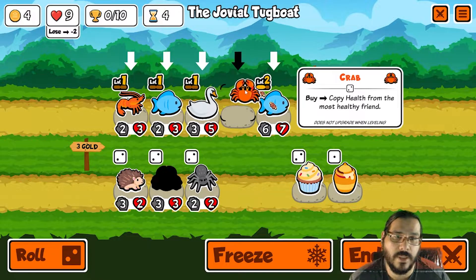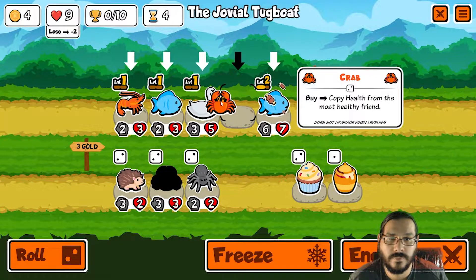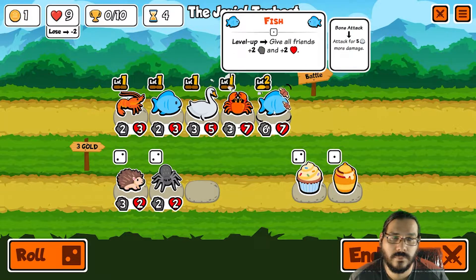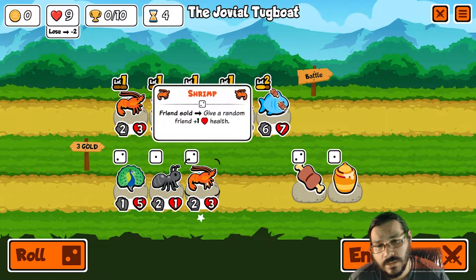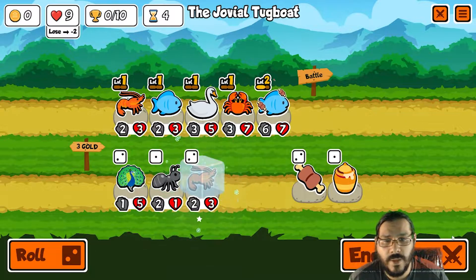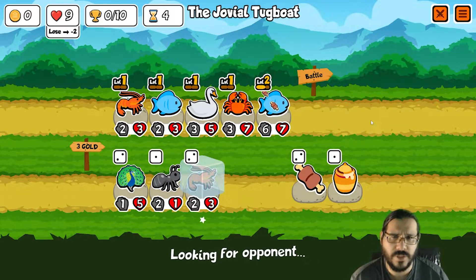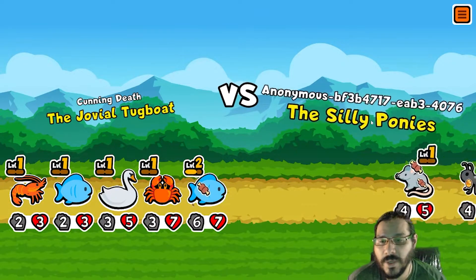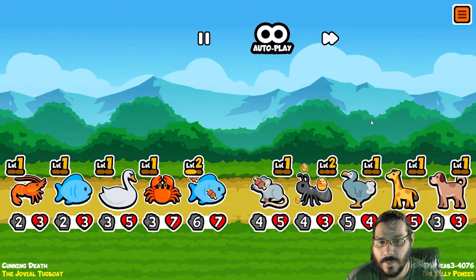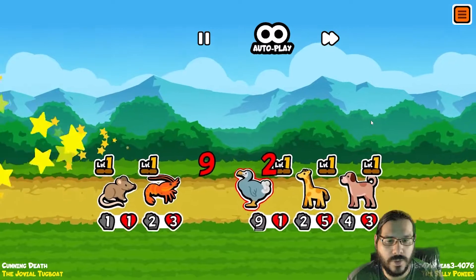Worst case scenario I just sell the crab and let it just take it as a passer-buyer. Then reroll. Do I freeze the cup? Probably not. Maybe I'll get another shrimp. Maybe I shouldn't freeze the shrimp — but I'm already going to sell the crab. If I'm going to keep the crab, I'll have to get another crab or two. Let's see how this works out for me.